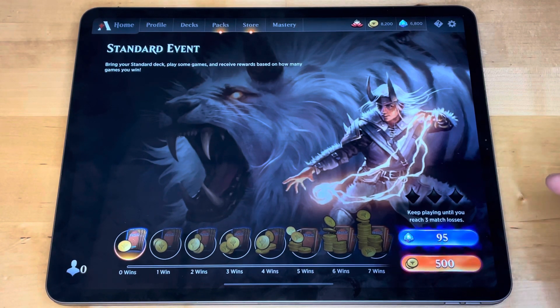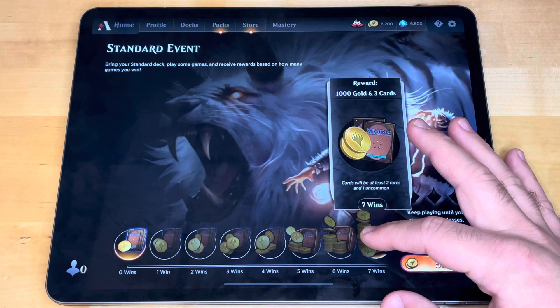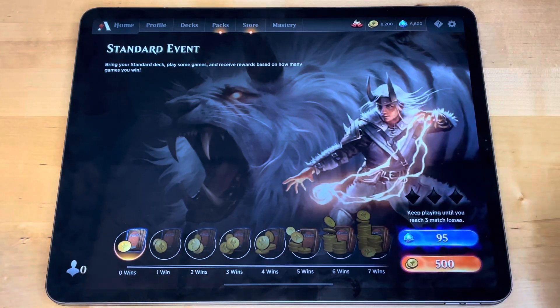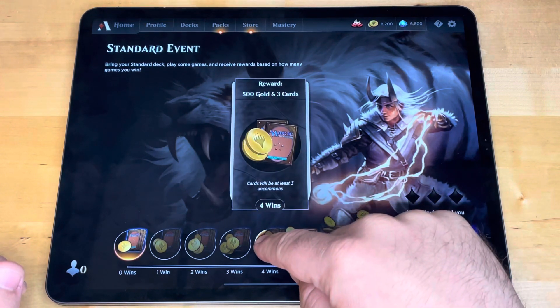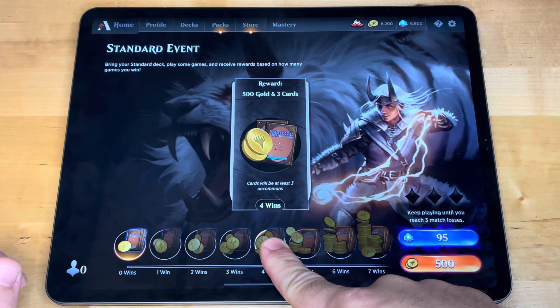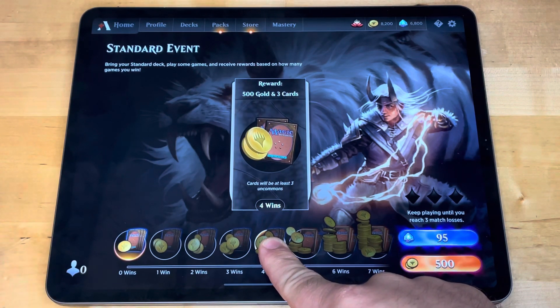I would not recommend entering with gems, because there are advantages and disadvantages depending on the event rewards. On this one, if you go undefeated with 7 wins you get 1000 gold and 3 cards — so 500 gold in, 1000 gold out. Going down: 6 wins is 800 gold, 5 wins is 600 gold, and 4 wins is 500 gold. So you break even at 4 wins, which is what we call the entry cost.